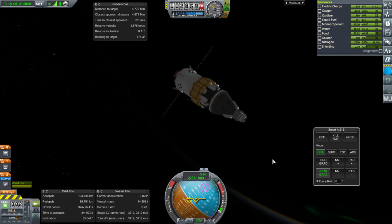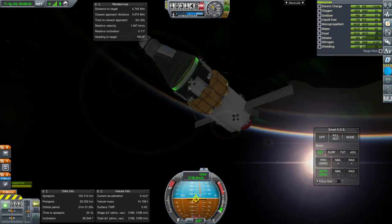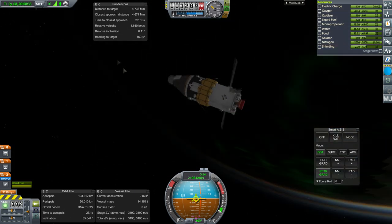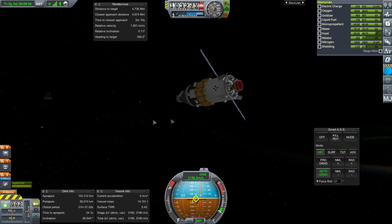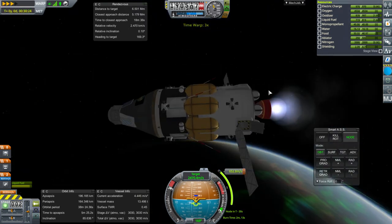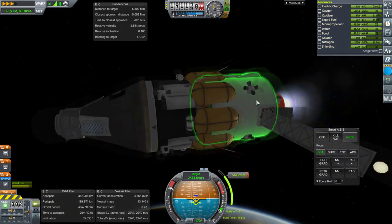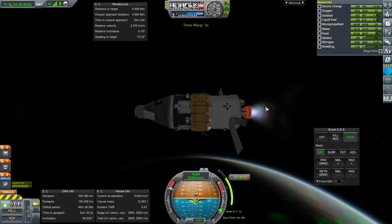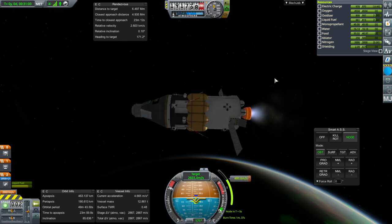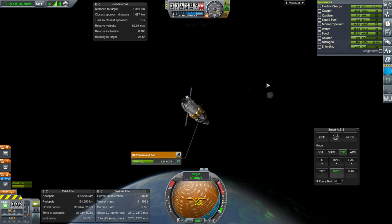Let's use some fuel and do it properly — that's convincingly suborbital, but the tracking station won't get rid of it automatically below 30 kilometers, so I'll have to remove it manually. Putting this tank on those small circular battery packs was not a good idea. Let me auto-strut to root part — yeah, that's a little better. We are now in render range and probably a little late on this burn, but I think it's all right.